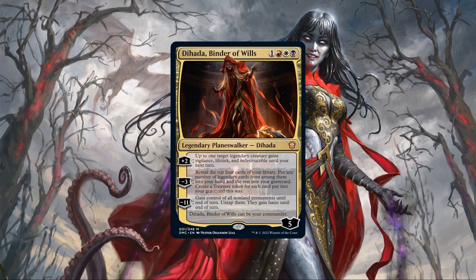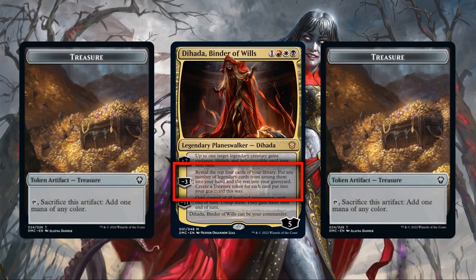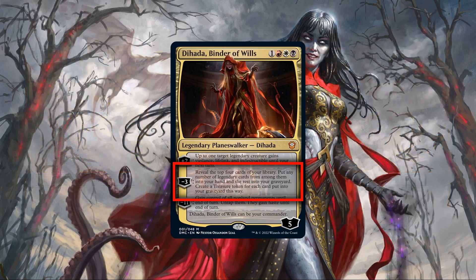But as good as her plus 2 is, her minus 3 may be even better, as it provides both substantial card advantage and ramp for the build. It should be noted we're under no obligation to keep any of the legendaries we reveal, allowing us to send all 4 cards to the bin to effectively allow Dehada to pay for herself when she comes down, or provide us with a huge spike in mana to help us cast our big spells well ahead of curve, making this a very powerful ability to reload our hand, stockpile mana, and often both at the same time.